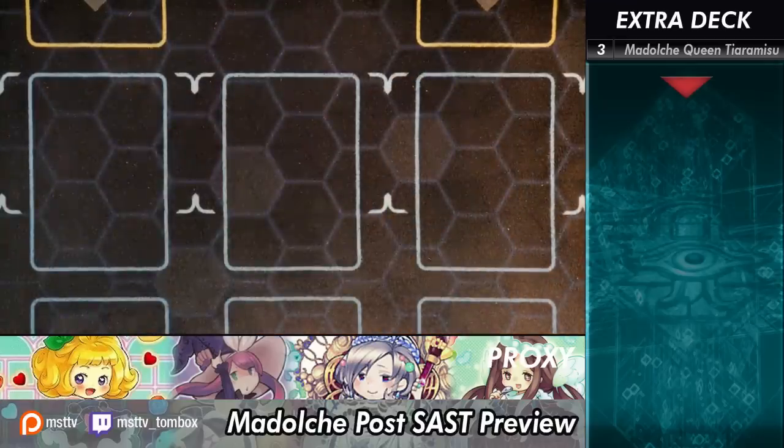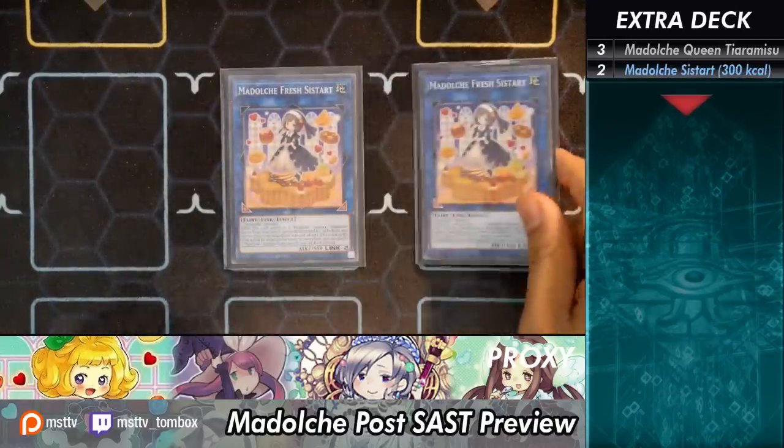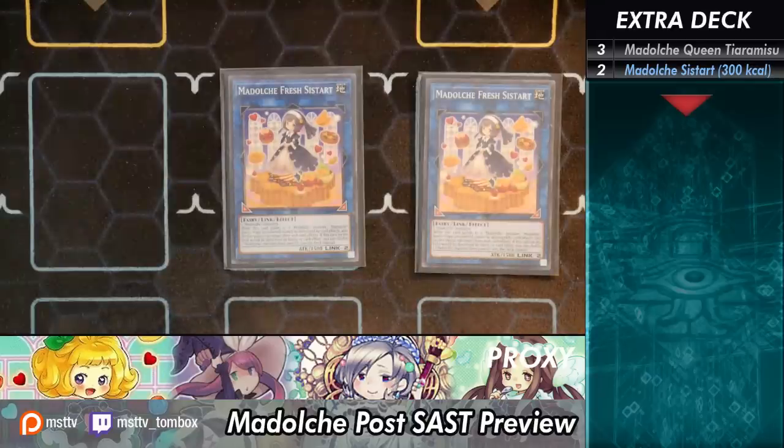Then we have the other monsters. We have two Madolche Fresh Dish. You have to dedicate about a third of your extra deck to the Madolche cards, thanks to Pudding Sensor locking you into only playing Madolche cards. So you need that much space.